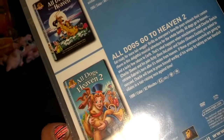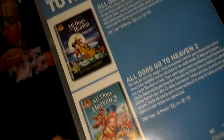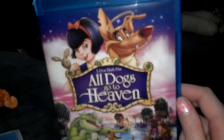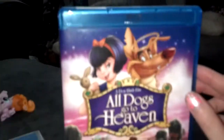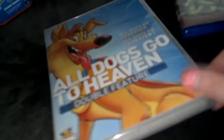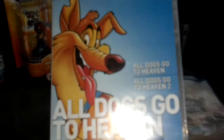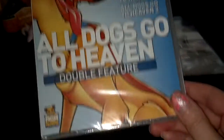And then I got All Dogs Go to Heaven — a double feature with the first movie and the second movie. I really like the second movie, so that's pretty much why I got it. I do have the first movie on Blu-ray, so I'm not sure if I'm going to sell this one or not. It was only $4.75 at Target, which is a good deal for a double feature.